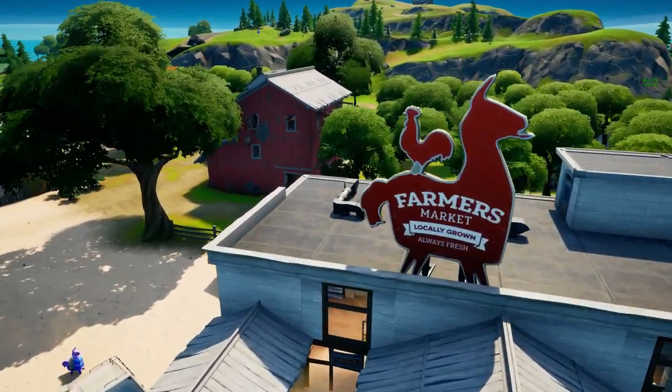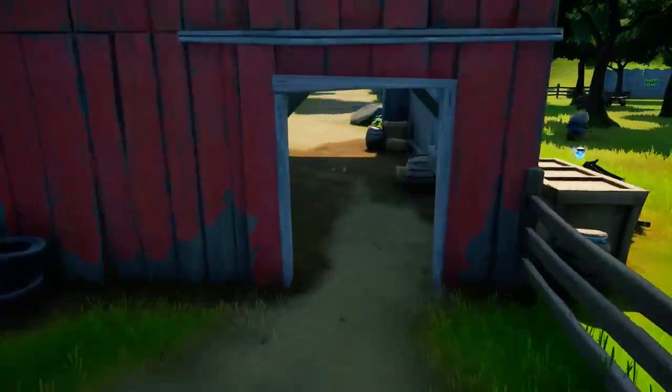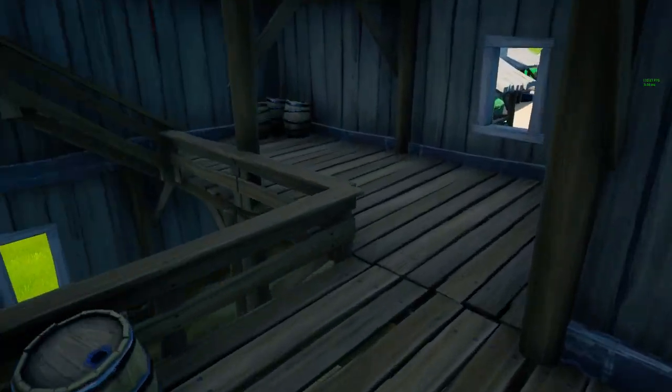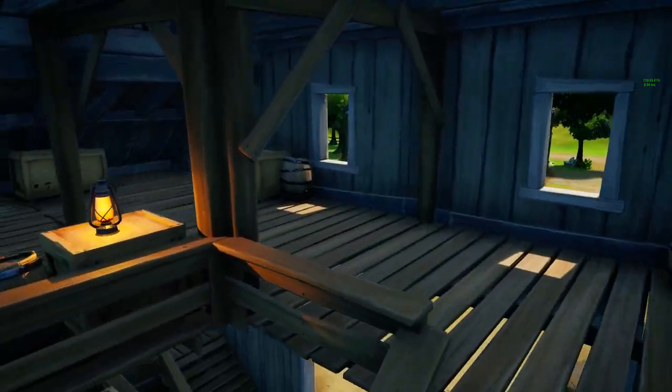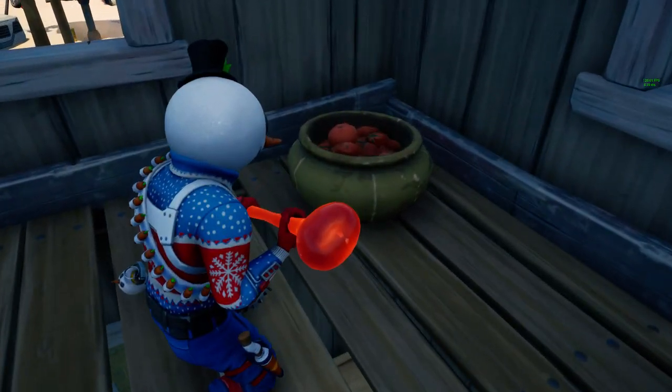The easiest one to find is inside of the red warehouse at Frenzy Farm. I'm going to show them on the map in a second, but this is the easiest one. You want to climb up inside of the farm, and once you're up here you can see me collecting tomato basket number one.